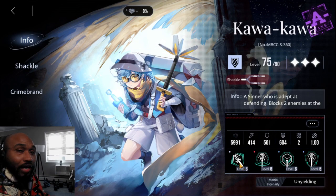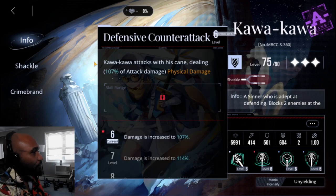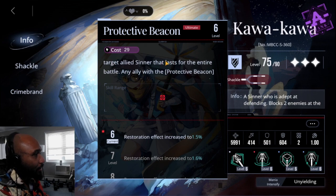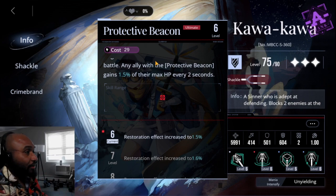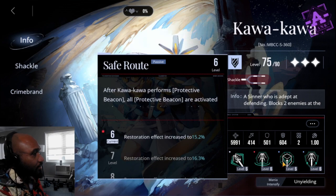So let's check out Kawakawa first. He has the attack — he's a tank, so his range is only when it's directly on top of him, which is a little annoying. Next up is the protective beacon, which is his main thing. Kawa creates a protective beacon for a target allied unit that lasts the entire battle. An ally with a protective beacon gains 1.5% of their max HP every two seconds — so it's a constant pulsing heal. Level it up and you can increase the restoration effect.